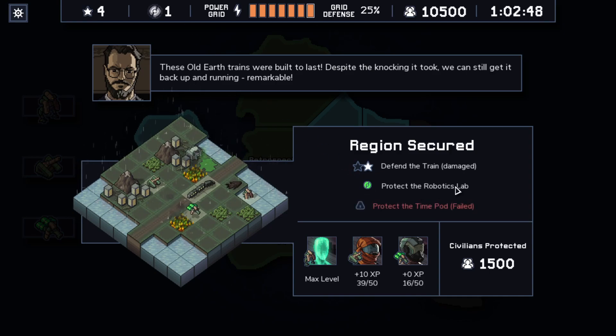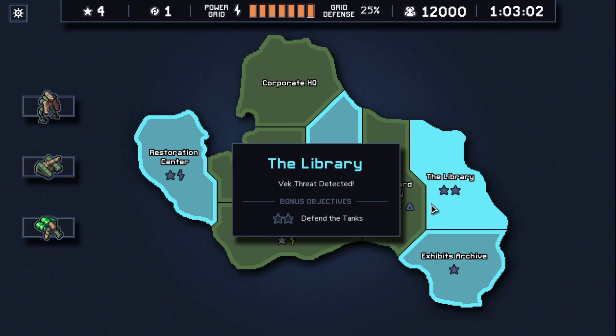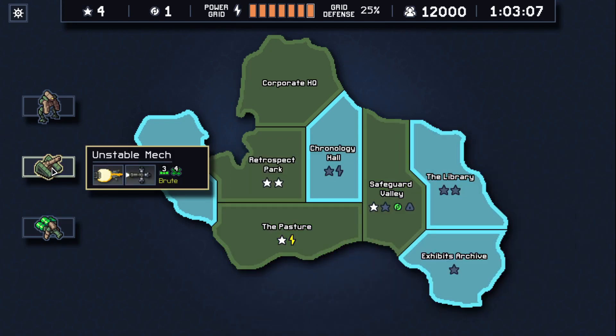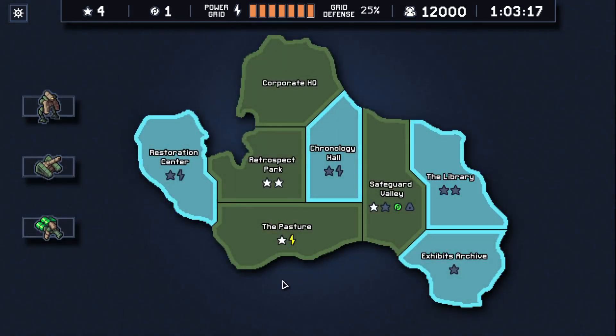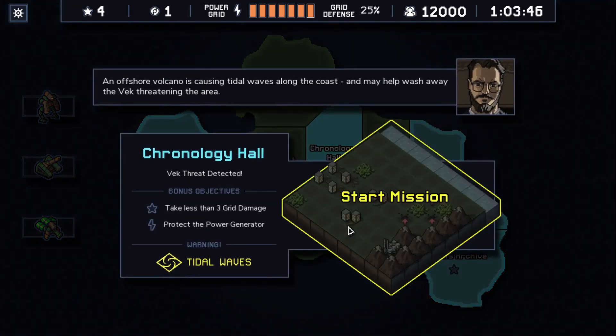These old Earth trains were built to rust — despite the knocking it took, we can still get it back up and running. So he's happy anyway — we do it with one star. Now we get 'defend the tanks' or 'defend artillery.' I wanted the artillery to get extra XP, but I think I'm going to do tidal waves because defending tanks with this squad is a very bad idea.